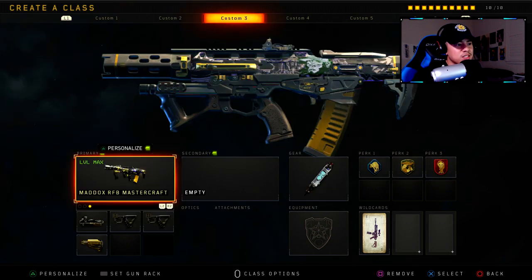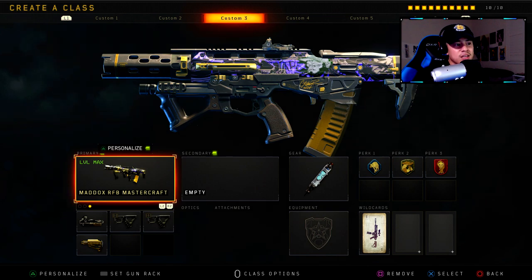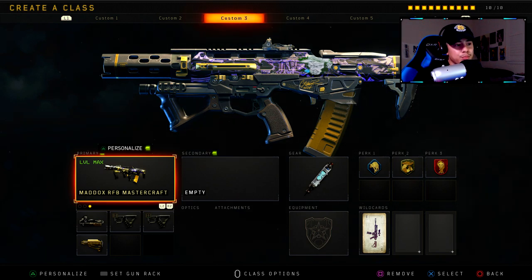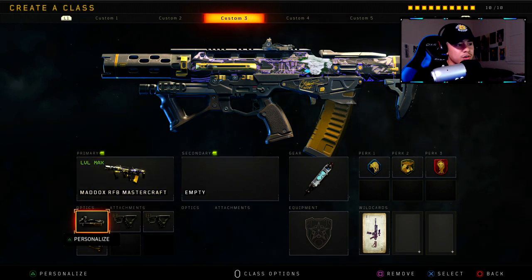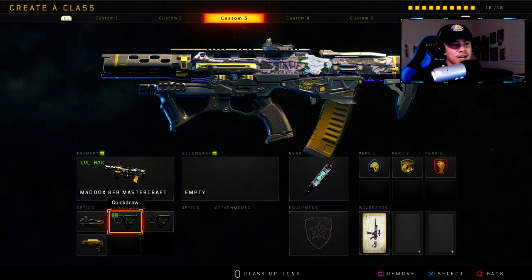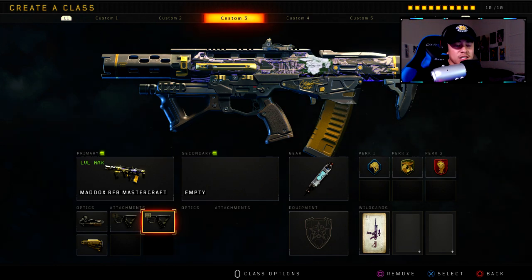For class setup number three we've got the Maddox RFB — definitely a classic and staple that everybody should have. It's not an easy gun to use, but if you master it and use it the right way it can be very deadly. The pros are responsible for making this setup popular. Attachments: ELO for the optic, Quick Draw 1, Quick Draw 2, and Stock. The highlight here is Quick Draw 2 — it gives you a better field of vision when you aim down sights without a zoomed perspective, giving you a great advantage.